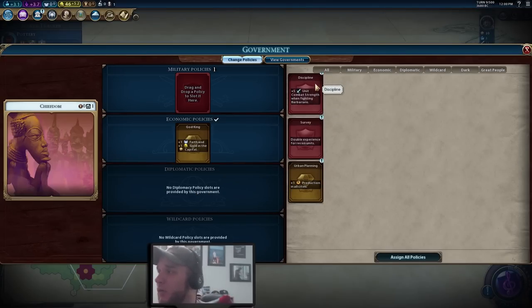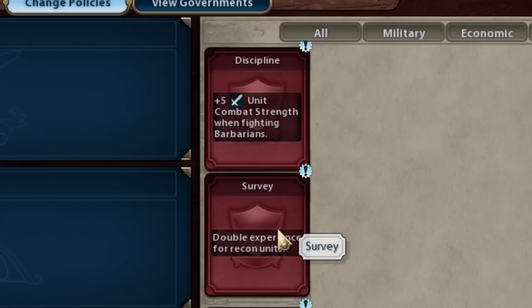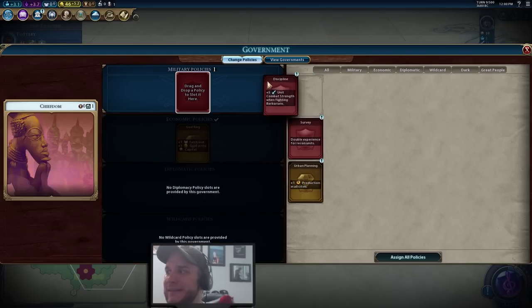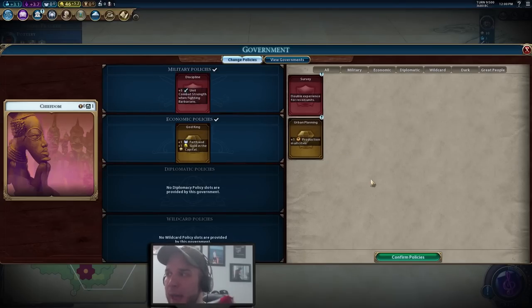For the military policy choices: we have Discipline for plus five combat strength when fighting barbarians, which is always good early game. We also have Survey which doubles experience for recon units. We haven't found any barbs yet and do have our scout on the map, so I'm tempted to pick Survey. But since this is geared towards newer players, I'm going to suggest Discipline — it's going to be a big boost when defending against barbarians.